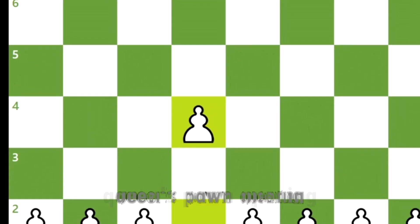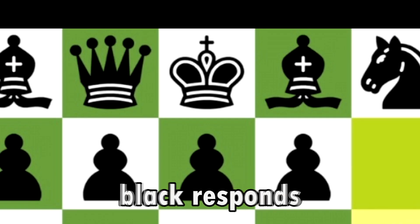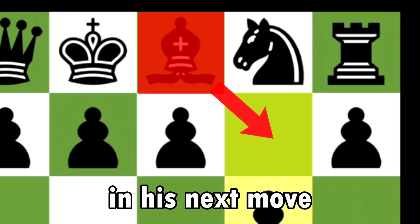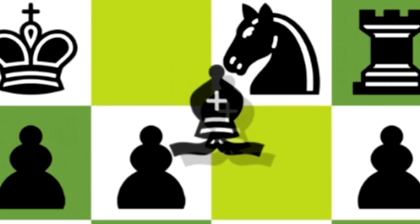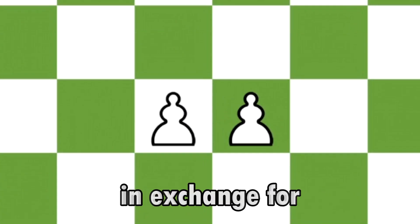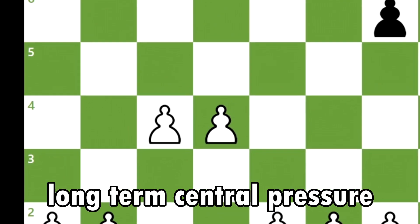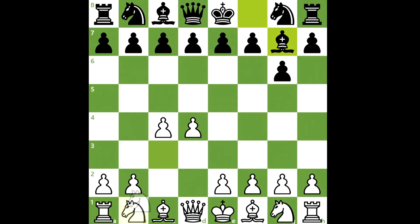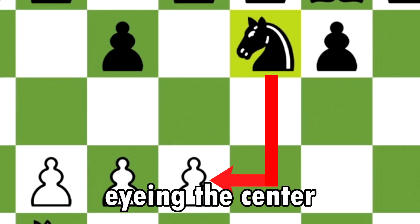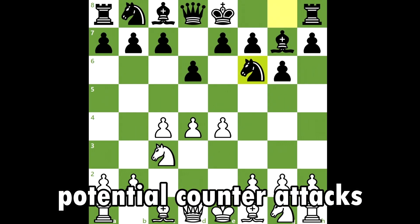White opens the game with pawn to d4, opting for a queen's pawn opening. Black responds with pawn to g6, aiming to fianchetto his bishop. Black then develops his bishop to g7, allowing white to take control of the center in exchange for long-term central pressure in the later stages of the game. Black plays knight to f6, eyeing the center and preparing for potential counter-attacks.